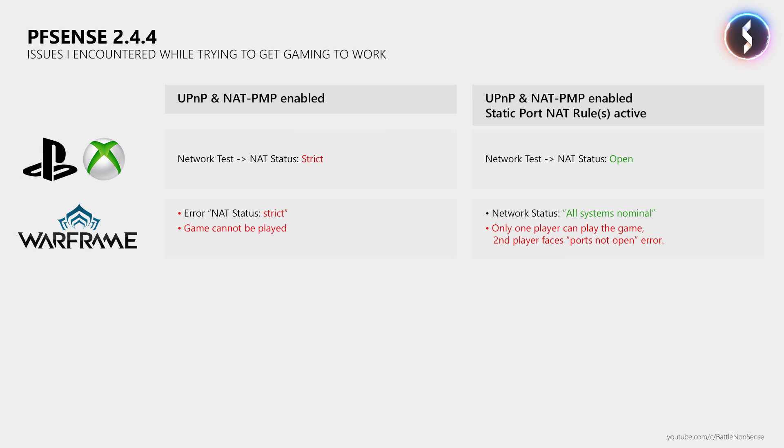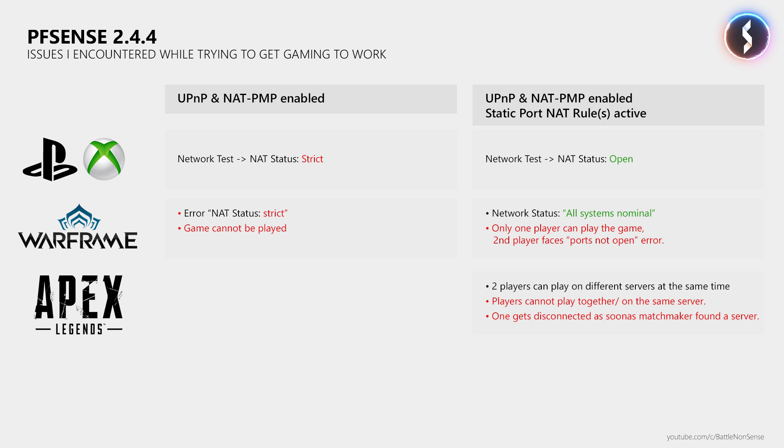So at that point I got a very bad feeling, which was confirmed when I next tried Apex Legends. If 2 players tried to play on the same server together, then one of the 2 got disconnected as soon as the matchmaker found a server. Which was logical as both connections to the server used the same port, since the game server uses just one port. So you cannot go and change the port like you can in Warframe, which does not use dedicated game servers. However, in my tests 2 players could play on different servers at the same time as not all servers use the same port.